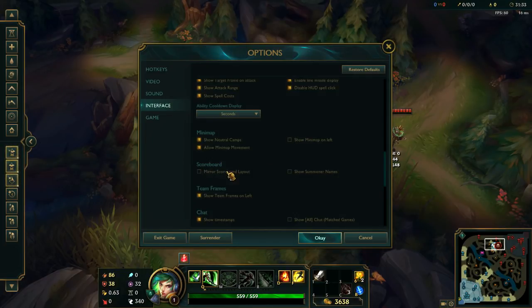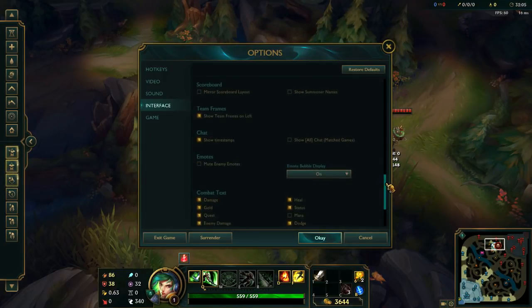For the scoreboard, turn off show summoner names — you don't need to know the enemy names, it's information you don't need. For mirror scoreboard layout, I have this off. For team frames I always have them on the left side because I learned the game that way, and I have it turned on. For chat, I have all-chat turned off because I don't want to interact with people flaming in enemy chat — all-chat is always useless and annoying, so always turn it off.